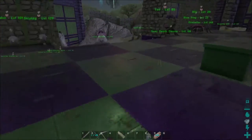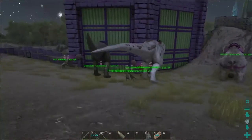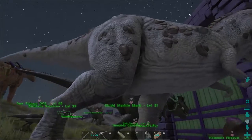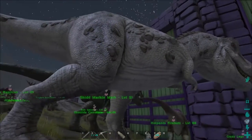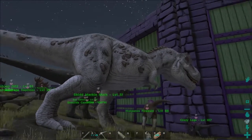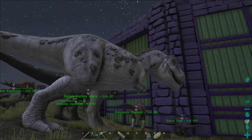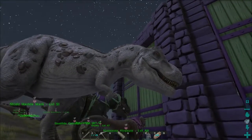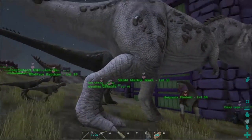We got a new T-Rex — an albino one with a brown stripe on the back. His name is Skid Marky Mark, because come on, he looks like underwear that has a skid mark on the back. Sad days.